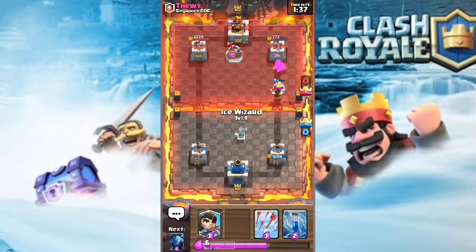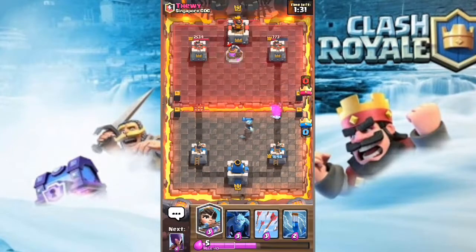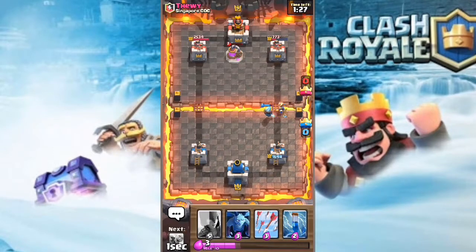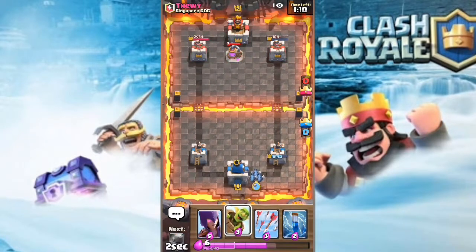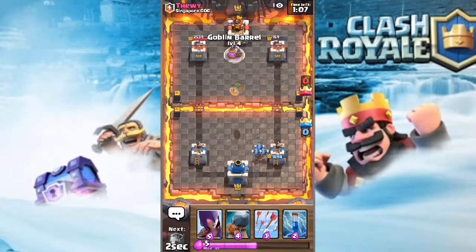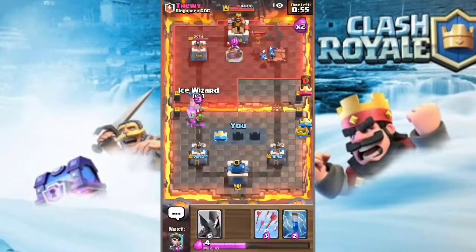One barbarian is gonna reach his tower and slap that tower - his tower is all the way down to 700 HP. Now I'm gonna drop my princess for some chip damage to his tower. He's gonna tornado and kill my princess easily. His tower goes back up to 1600 HP. I'm gonna drop my minions at the back then drop the goblin barrel on his pump - maybe not the best play, but he drops some spear goblins and that works out perfectly. My minions are gonna take out his right tower.